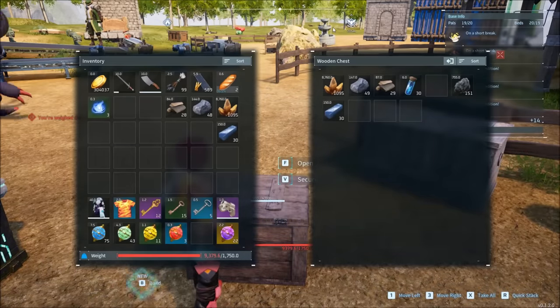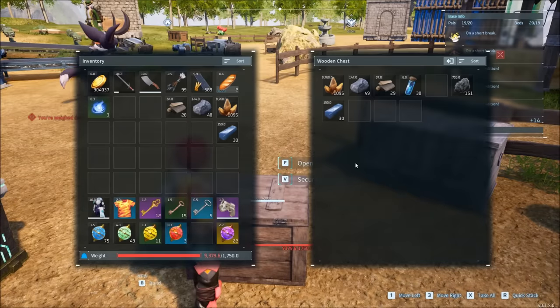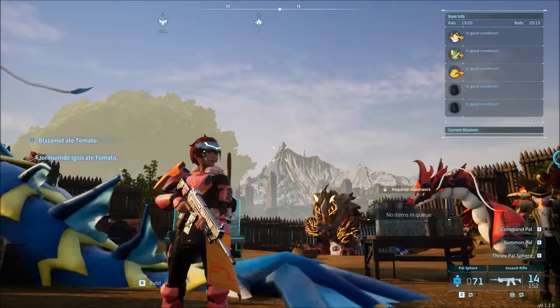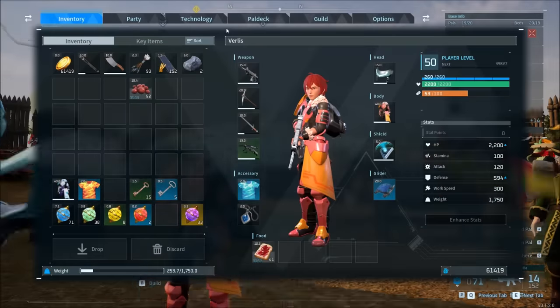This could be a game-changer. Someone said pressing R quickstacks into chests. This is going to be your guide to important things you should know about Pal World.